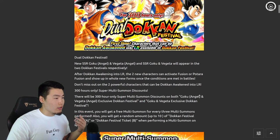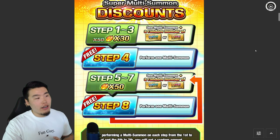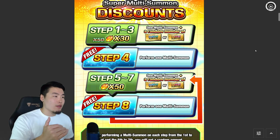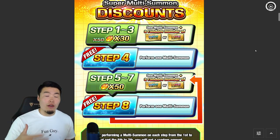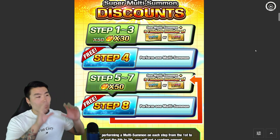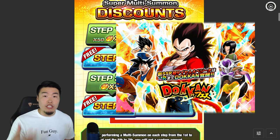So we're going to scroll down a little bit. We've got the LR of Gogeta, LR of Vegito. And here we have a little flowchart representing how the discounted summons went on the LR Gogeta banner and the LR Vegito banner. For the four-year anniversary, it's going to be the LR Super Saiyan 4 Goku and LR Super Saiyan 4 Vegeta instead.